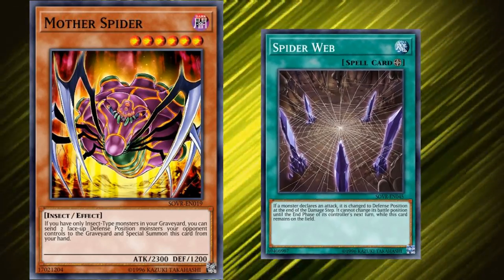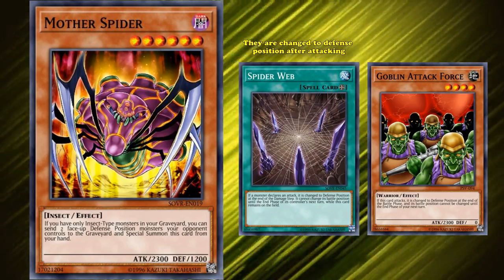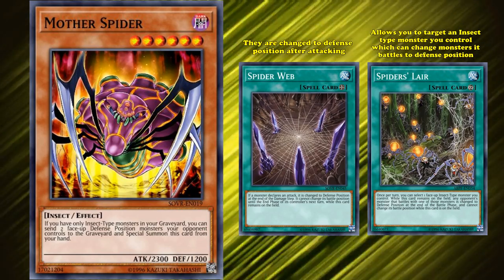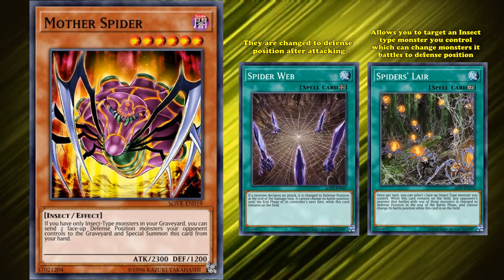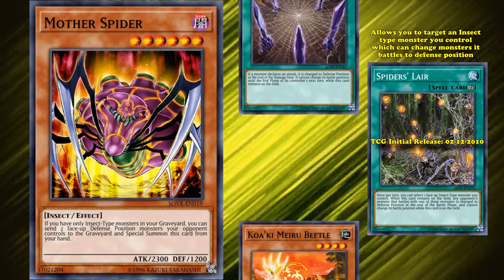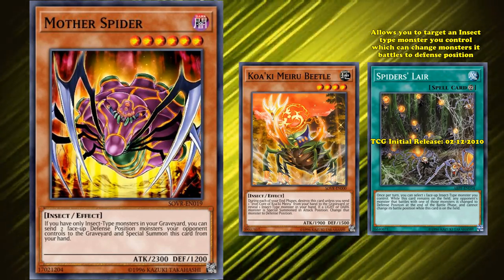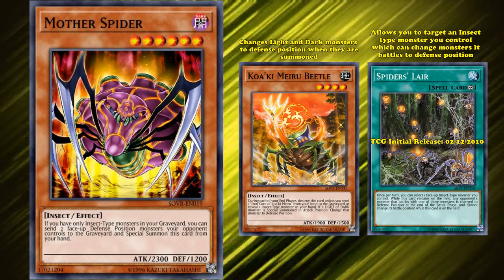Or the field spell card Spider Web, which basically gives all monsters the Goblin Attack Force downside where they're changed to defense position after attacking. And then Spider's Lair, which allows you to target an insect type monster you control and change monsters at battle to defense position if you crash into something — although Spider's Lair wasn't actually released until a year after Mother Spider came out. But they did also have Koeki Mera Beetle, which isn't a spider but is insect support released alongside Mother Spider, which changes light and dark monsters to defense position when they're summoned.